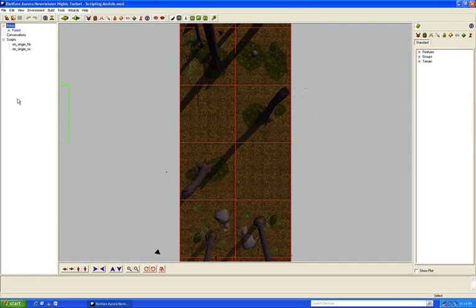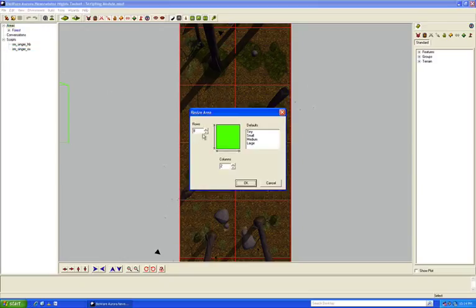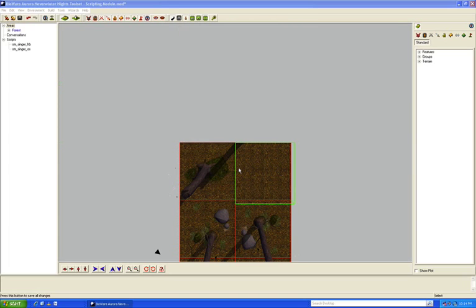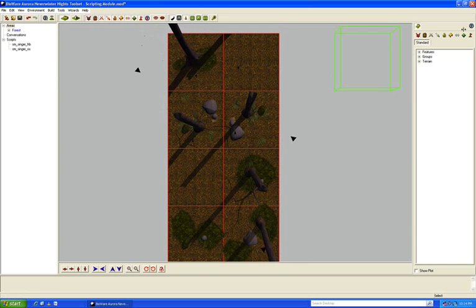This is part three of our scripting tutorial. We're going to start off by modifying some of what we've set up already — I made the areas a little too big. Let's start in the Edit menu, go to Resize Area, make it four tall by two wide, and click OK. Some objects were deleted as a result, so just click OK. Then fix the start location by painting it back in the right spot.